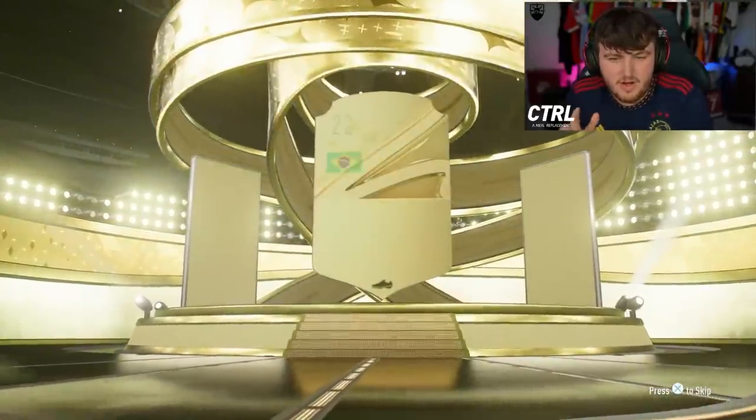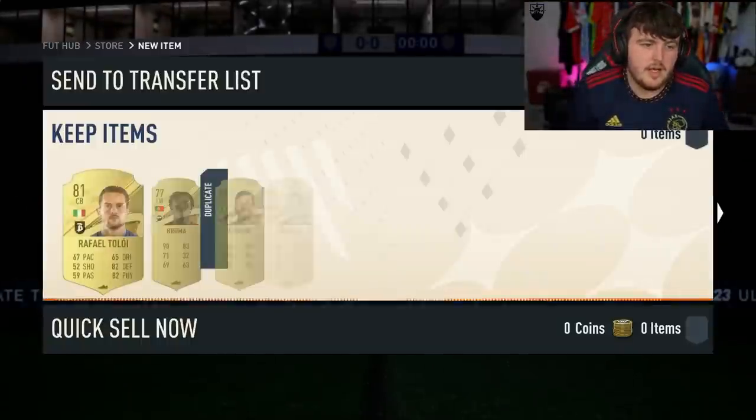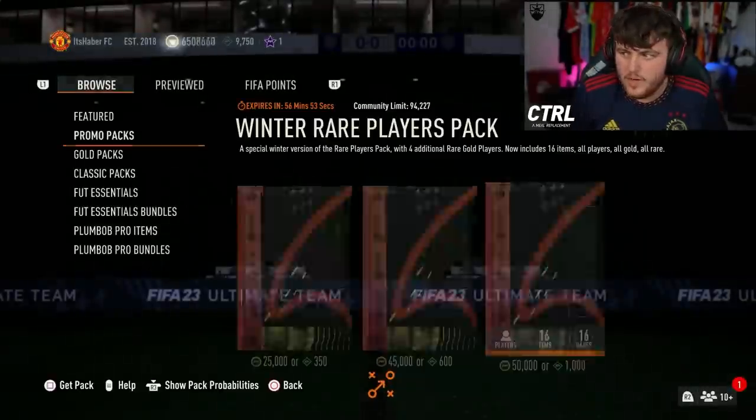Let's get started on the 50k packs and see if we can get ourselves a brand new Centurion. Fingers crossed, EA. Starting off with Allison — not a bad start at all. We'll take an Allison, 89 Races Fodder. That is great from a 50k pack. We'd love to see it, EA.